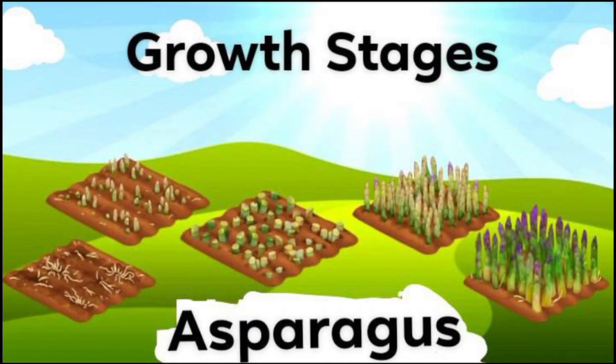Here are some growth stages for the asparagus starting from the very bottom left side. You can see this is how the first stage looks — not really my favorite, it just looks like scattered irregular roots. Then moving on we have stage number two, stage number three, stage number four, and finally on the right hand side we have the fully grown stage of asparagus, which means it's ready to be harvested. You can harvest your asparagus and start making the delicious new products.